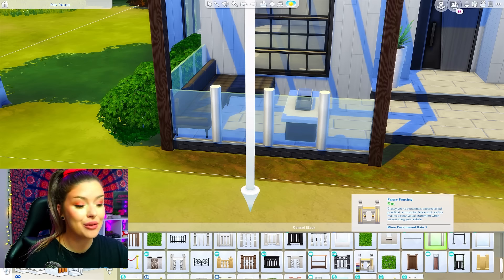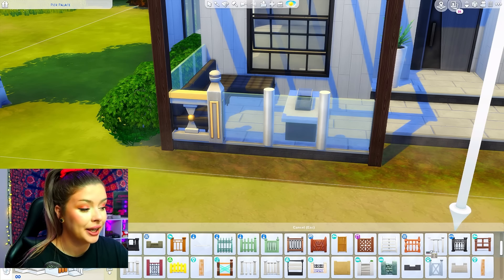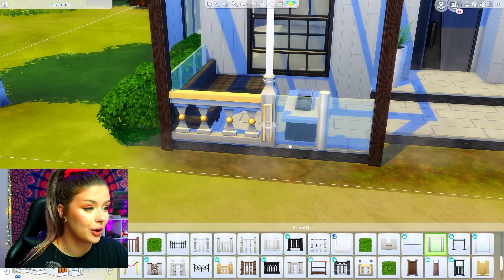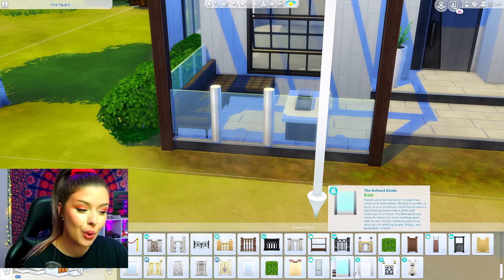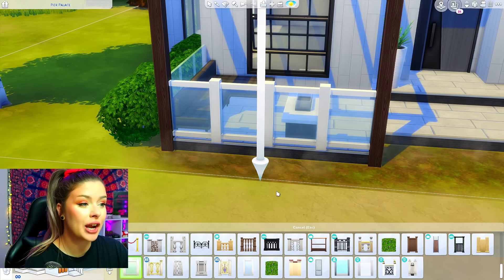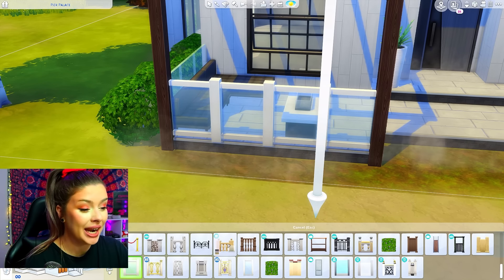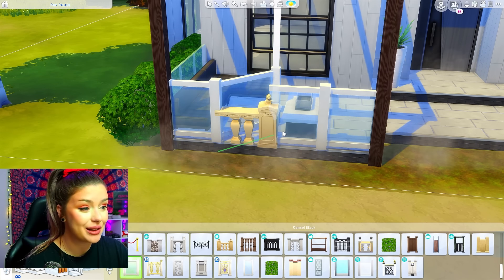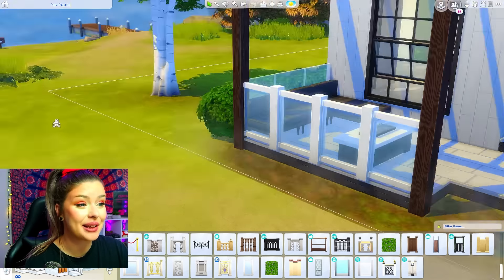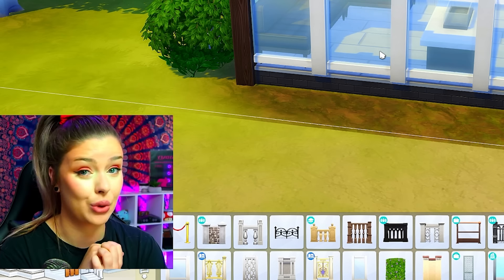I'm already using one I really like from Get Together, but if you don't have Get Together this could work for you. Let's see if I replace it with a base game one and then go back in with the same base game fence. That didn't work. I'm trying corner pieces, middle pieces - I can't get it to work. I've tried using different fences. I must be doing something wrong but this is the first one that absolutely doesn't work for me.